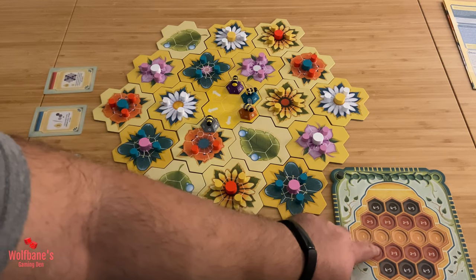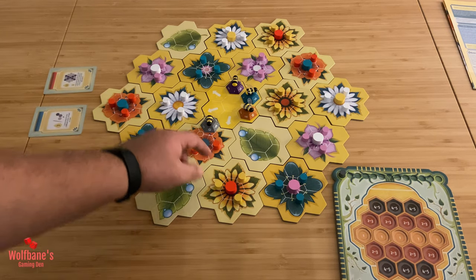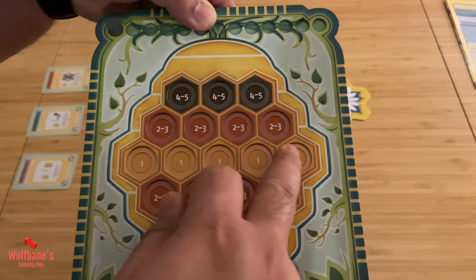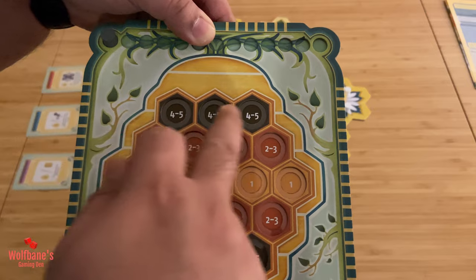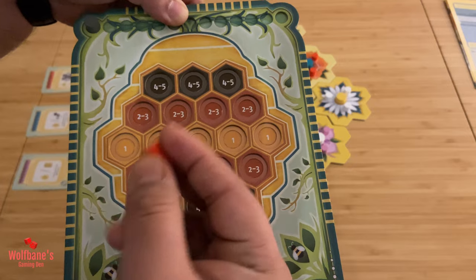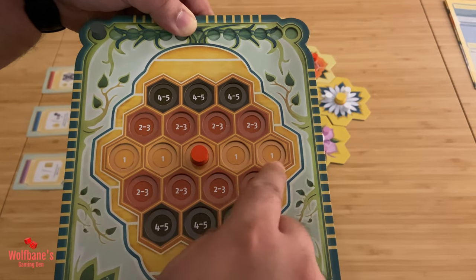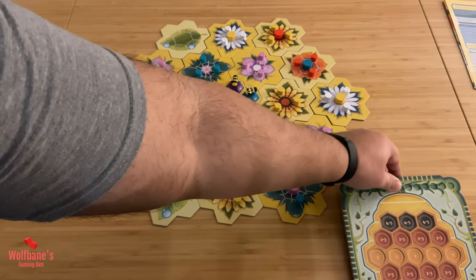The rules around placement of these on your player board are pretty straightforward as well — it depends on the number of spaces you move. So in this case we moved one spot. You will basically look at your player board right here, and you can see there are different play areas numbered sequentially: all of these are ones, these are twos and threes, and these are fours and fives. These represent the number of spaces your bee flew when picking up that particular nectar. So in this case you moved one spot, so this can go on any one of these different spots here. Once a particular number is filled up, you would not be able to put it there.